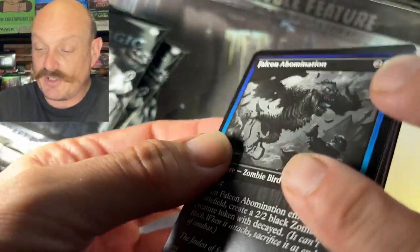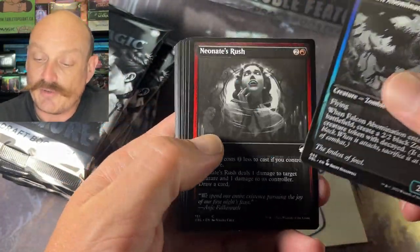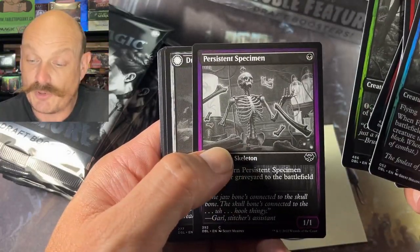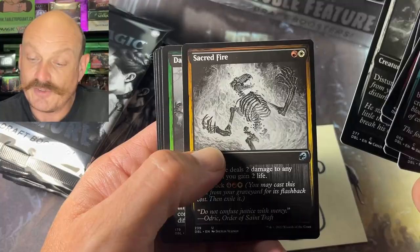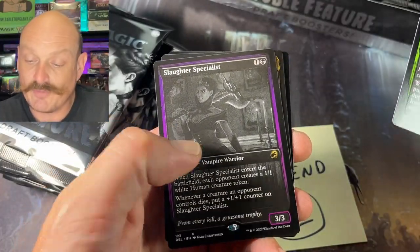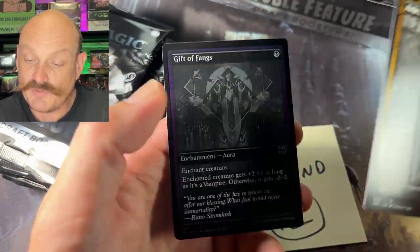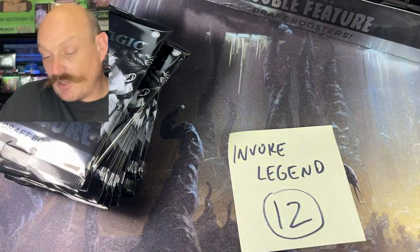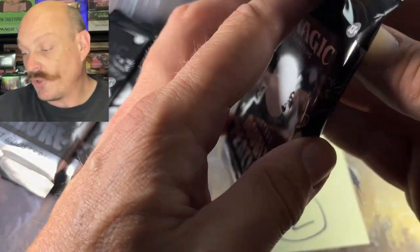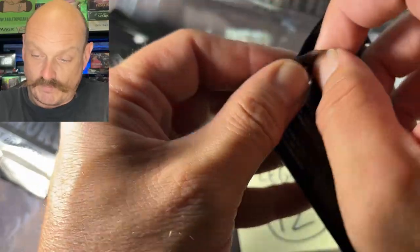You totally forgot about the Creeping Inn — is that Midnight Hunt? Yeah, right. Persistent Specimen, Sacred Fire. Come on baby, show me a good silver screen foil. Slaughter Specialist. Anje and the Gift of Fangs. I guess hitting a good silver screen foil is tough to do, right? For sure, because they didn't filter the set up right.